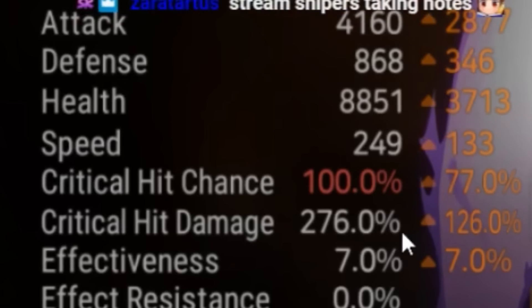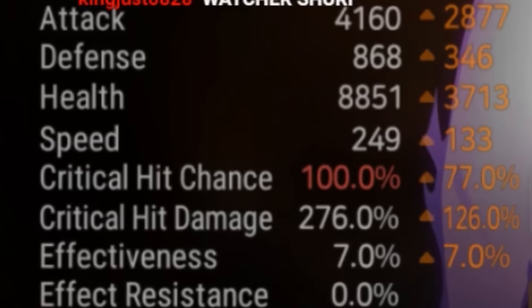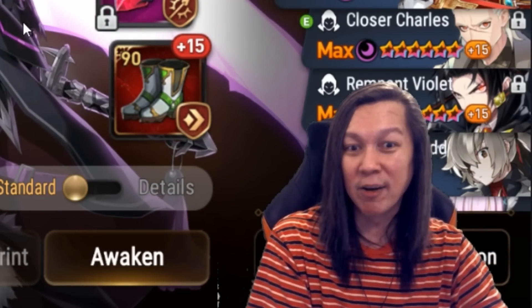Next we have RB — my RB is again similar to Straze. You'll see the same stats. My openers go first, and then the people who follow the openers take the turn right after, so we have them at around 250 speed. That's the focus.